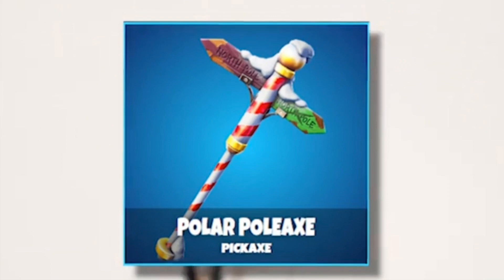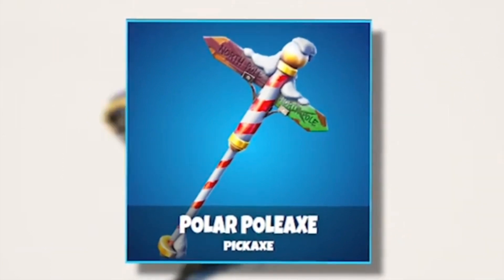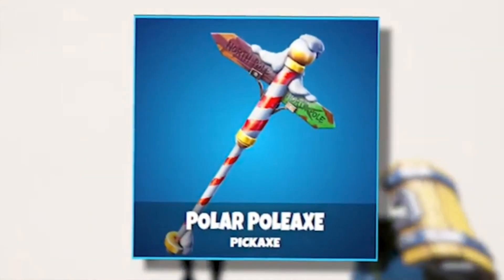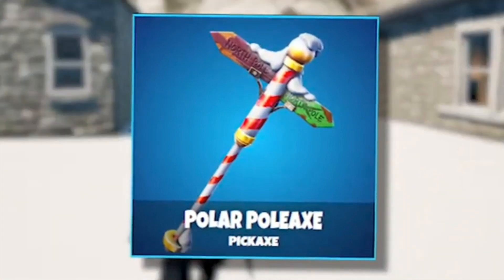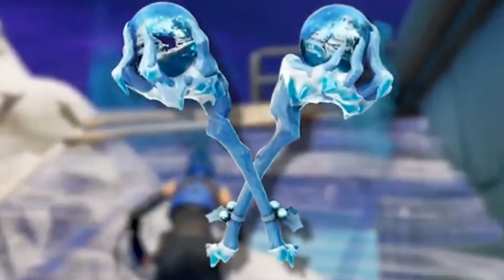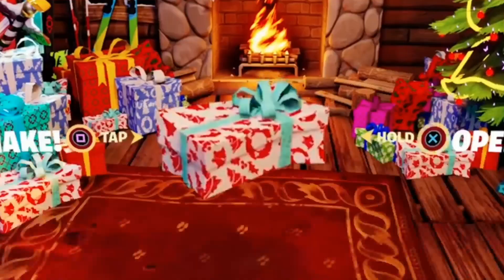There are also two more pickaxes coming. The Polar Pickaxe is either gonna be in the item shop or in one of the presents — more than likely the item shop, since it looks like a paid item based on the source code seen by data miners. There's also a frozen arm or hand-type pickaxe. They look okay and might match up with some new skins. The Polar Pickaxe has been in the code for quite a while, so it would be exciting to finally see it come to the game.